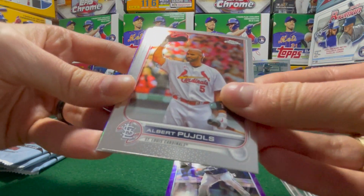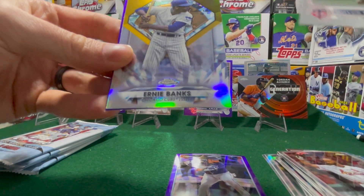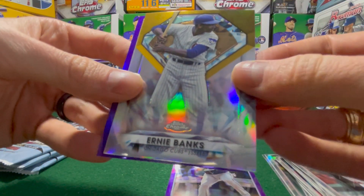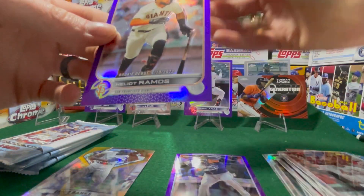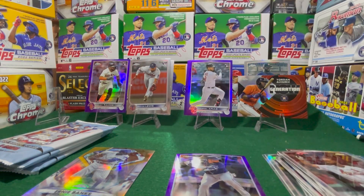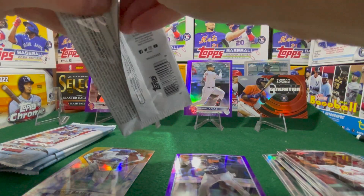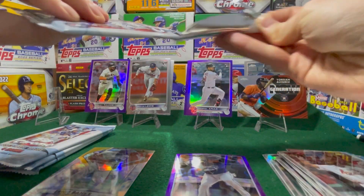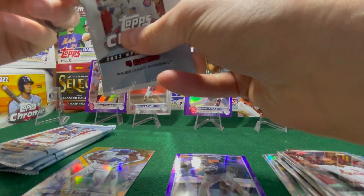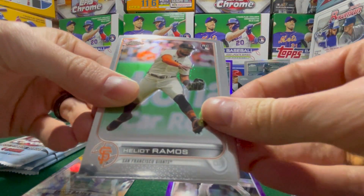Albert Pujols. Another Minnesota Twin — Royce Lewis. That's cool. Ernie Banks insert. And a purple debut of Heliot Ramos. Very nice. We're getting some good rookies out of here. Watch — there's going to be like a Twins auto or some kind of crazy Twins thing, I'm sure. No doubt in my mind that that's going to be the case.